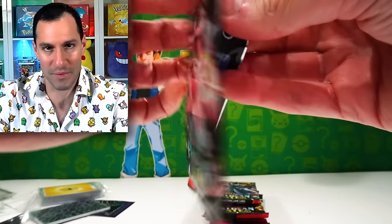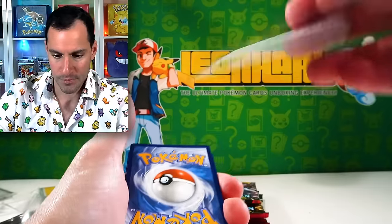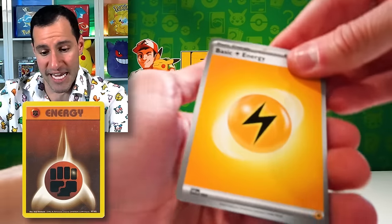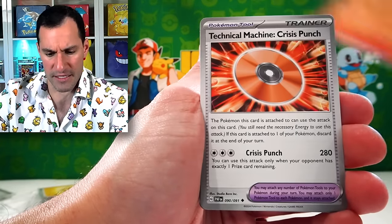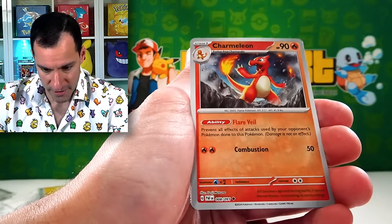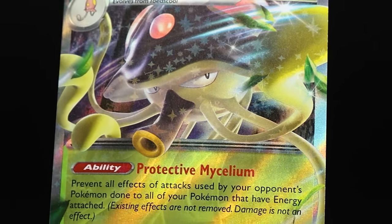Scarlet and Violet did make pull rates better. That is a beautiful Charmeleon in a Rev Holo. And an ultra rare Toadscrul EX — that's going in the pile for you all. Let's continue to see if we can pull more shinies.